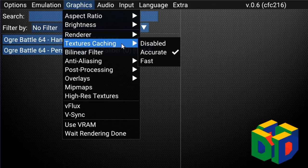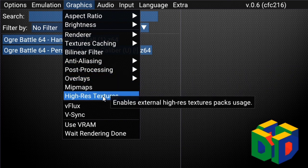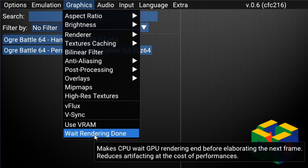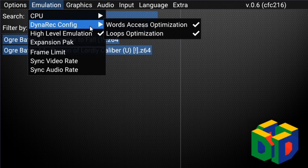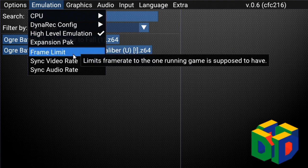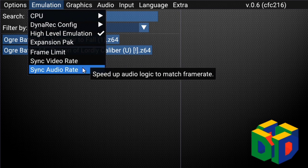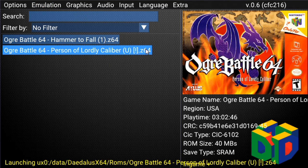Personally, I found it running best with the fewest issues by setting texture caching to accurate, making sure bilinear is off, post-processing and anti-aliasing are off, high-risk textures aren't needed, and mipmaps — I'm not 100% sure what those are even for. For CPU, use dynamic recompilation, then words access and loops optimization, and high-level emulation — I think that does something. If you hit sync audio rate, it'll sound like you're in a funeral march, so avoid that. That should be all you need.